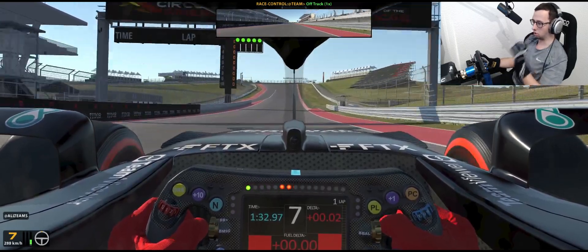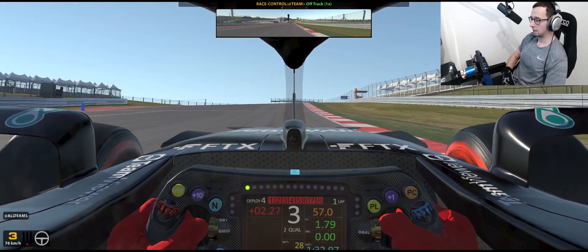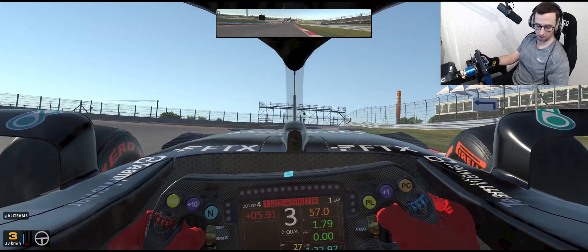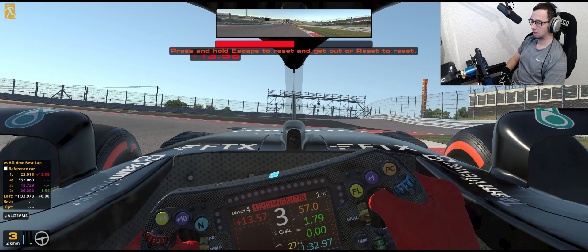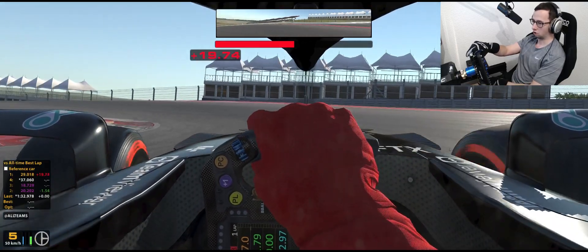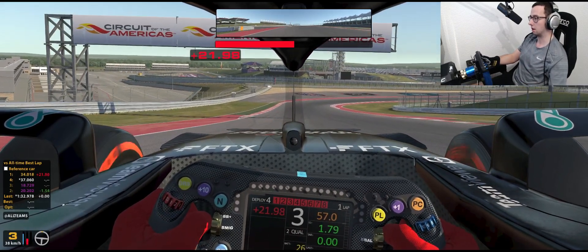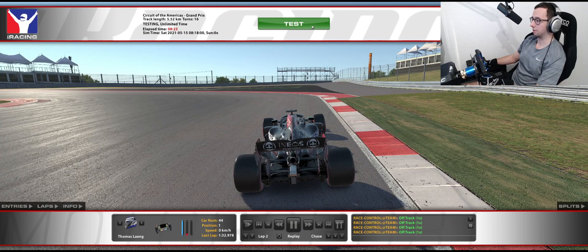A 1:32.97 is the first lap we do. Wait a minute — a 32.97 on the first try, we're only eight hundredths off Max Verstappen's pole time. This is going to be a lot easier than I thought it would be. The track on iRacing must have a lot of grip, or the track in real life didn't have a lot of grip.